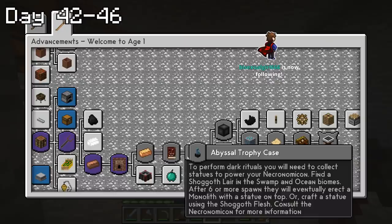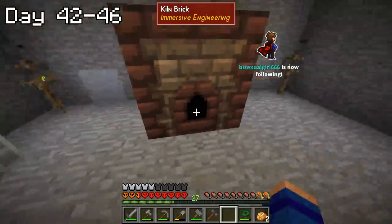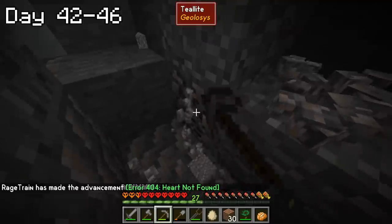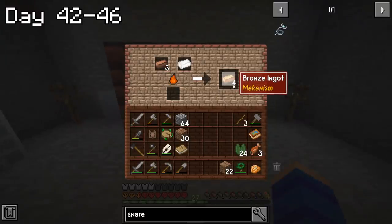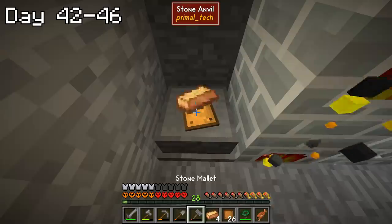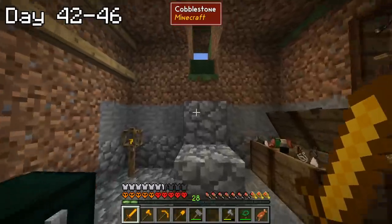My next mission was to find tin, which I could melt down together with those copper ingots to create bronze. Bronze would not only give me bronze armor but also a variety of very helpful items. It didn't take long to find it at all — on day 43, I found some and mined it up, and the very next day combined it with my copper to make bronze. I then spent the entirety of the next day making even more bronze, and on day 46, I used all of it to make myself a full set of armor and tools.